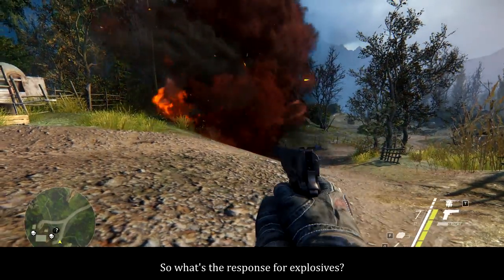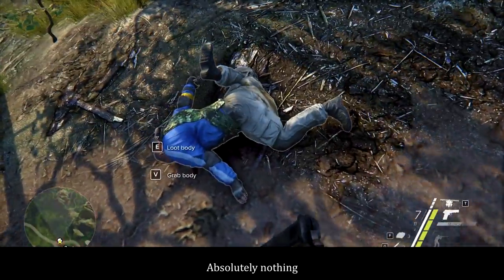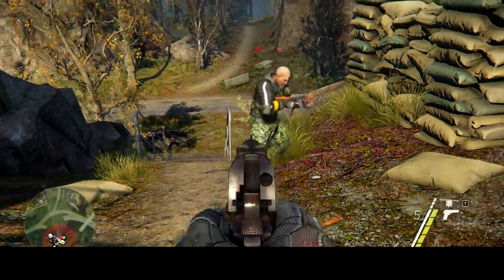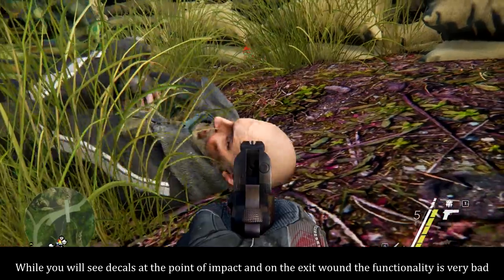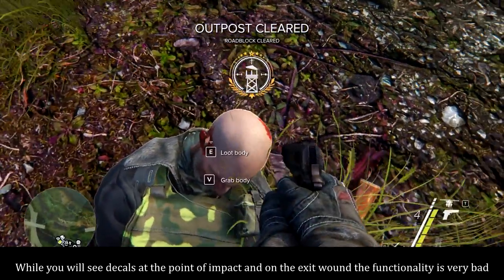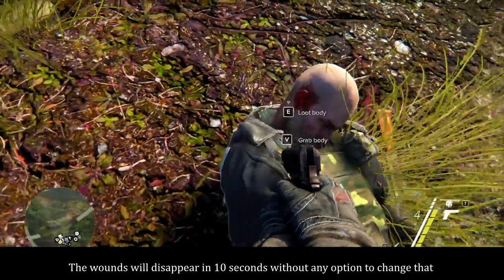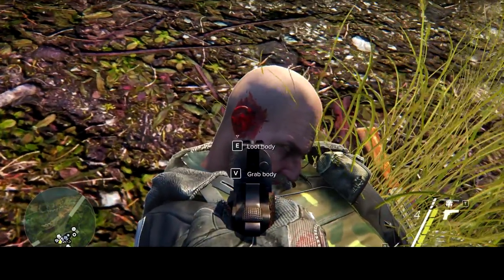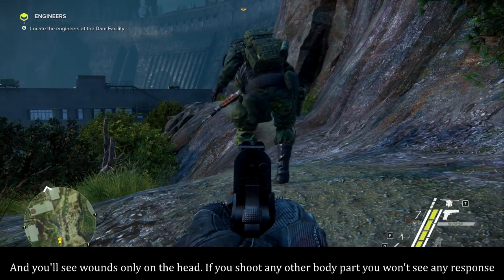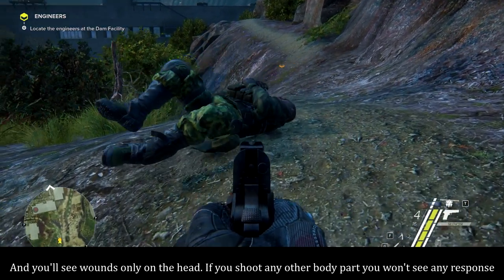So what's the response for explosives? Absolutely nothing. Can the non-dismembering damage be a redeemer? No. While you will see decals at the point of impact and on the exit wound, the functionality is very bad. The wounds will disappear in 10 seconds with no option to change that, and you'll see wounds only on the head. If you shoot any other body part, you won't see any response.